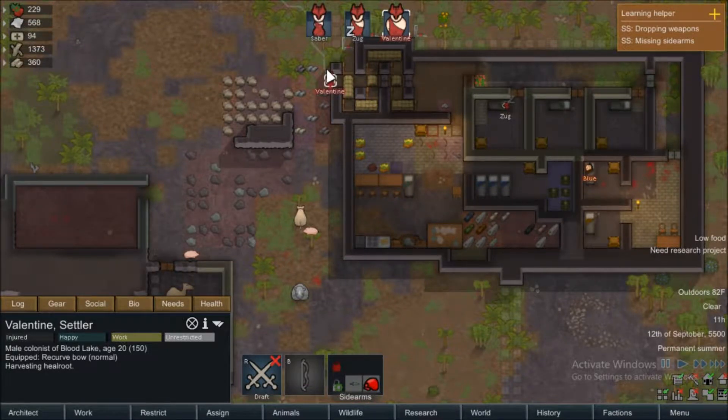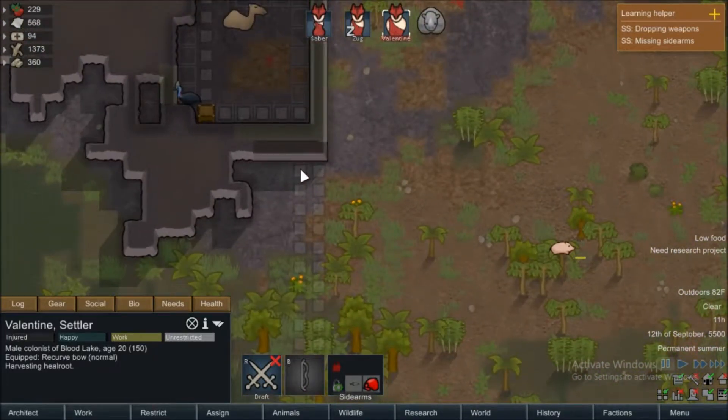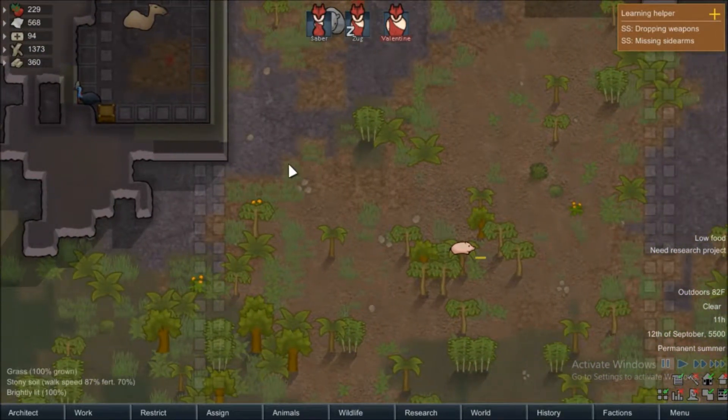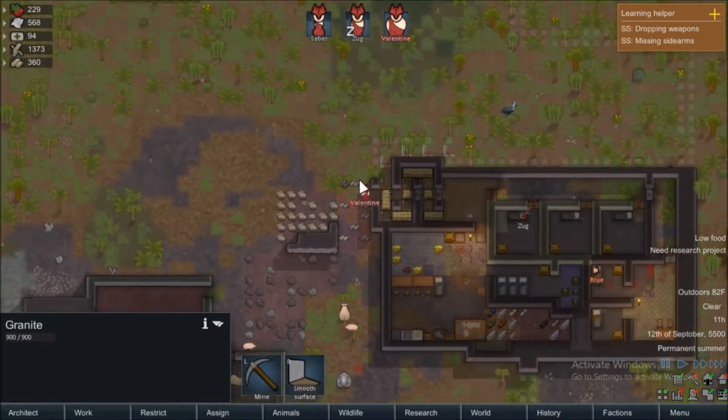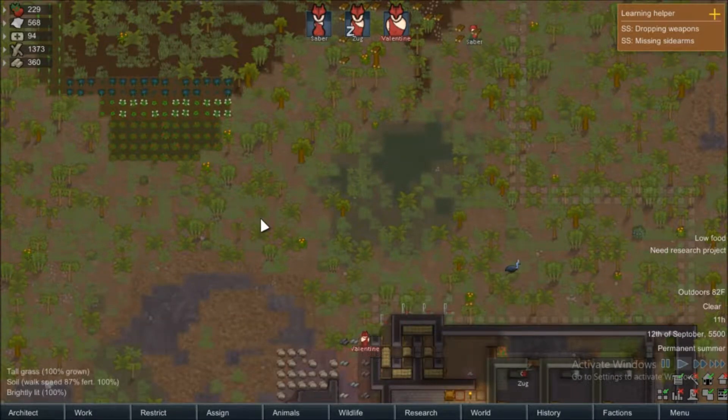Welcome back folks, that is to another episode of RimWorld. Right now we're doing some overtime because I need to get this wall started. We're going to have to be doing some overtime, like in the previous episode we had their overtime workout, especially for our nighttime. I don't think I can really do anything realistically, so we're pretty much good - we'll tweak it if we need to. Let's bump that up, there we go.